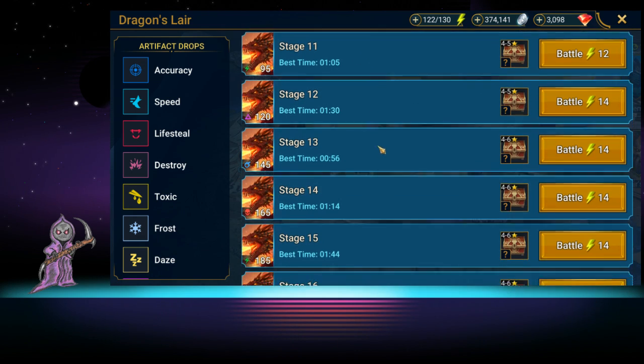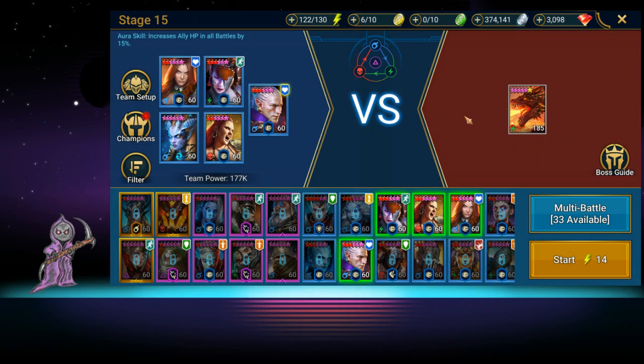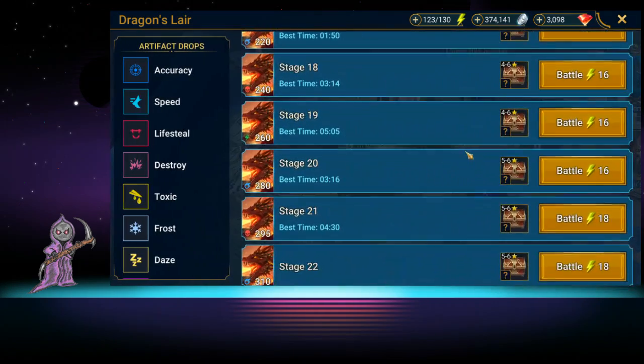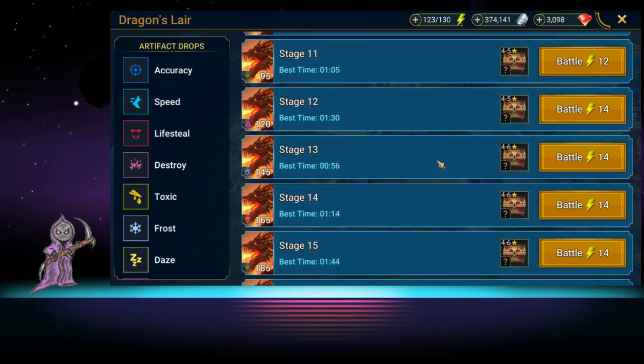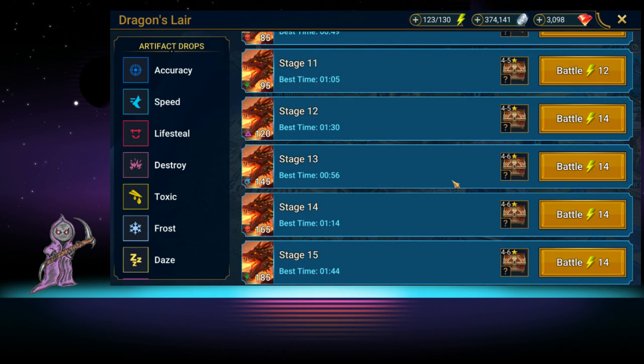You're basically in the one-minute range on all these stages. Now stage 13 is really your goal because that's when you can start getting six-star gear. Just build the starting five, keep playing until you can beat stage 13, then you can farm this for six-star gear. It's not the best drop rate as at higher levels but you can at least start getting some six-star gear, and this is where I actually farm for tournaments.